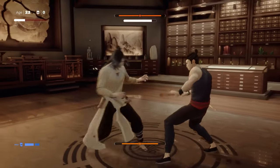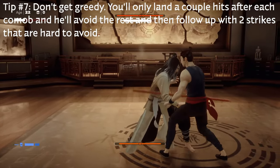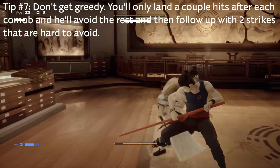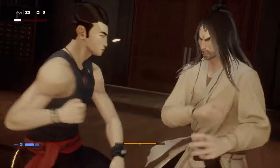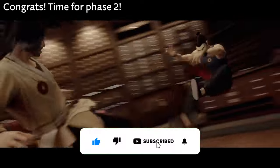Parrying is probably one of the best things to do — it's faster than doing straight-up damage to him. You don't want to get greedy, because he will avoid your attacks at all times. But if you can parry his attacks, you'll see that I got his stagger damage way up higher faster than I did actual damage on him.